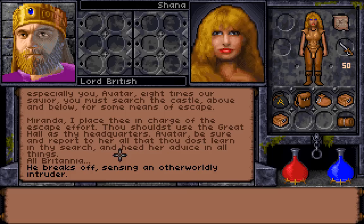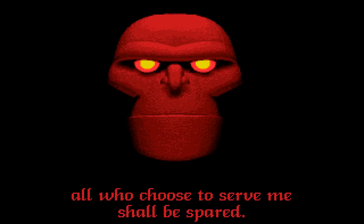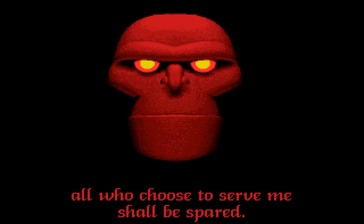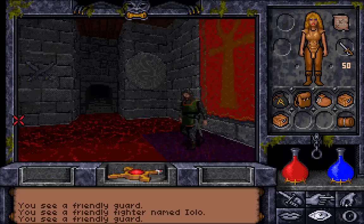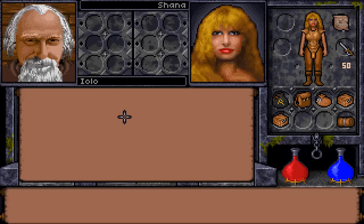All of Britannia breaks off — Lord British senses an otherworldly intruder. The Guardian speaks: 'Hasten to thy vain struggle, British. But know this: all who choose to serve me shall be spared. All others shall rot within these walls.' Well, that's ominous! Back in the throne room, we can see various people we recognise. There's a friendly guard, and there's YOLO — doesn't look anything like YOLO, but we shall say hello anyway.